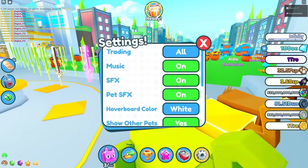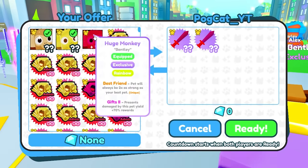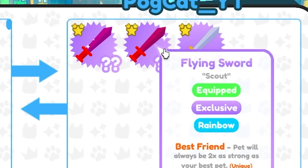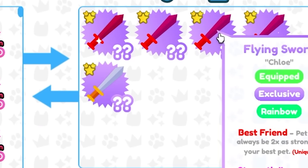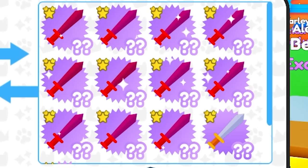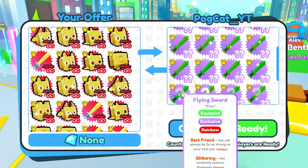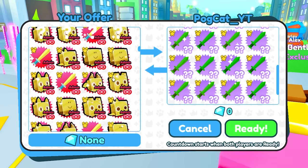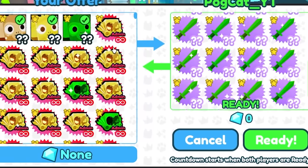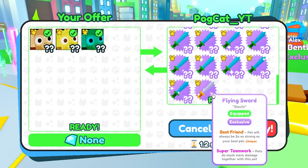Let's go trade them — turning on trades now. I'm giving him the normal, golden, and rainbow huge monkeys, and he's giving me flying sword pets. Three, four, five, six — oh my gosh, that's a lot of flying sword pets! The normal admin sword is one thing, but this flying sword is exclusive.